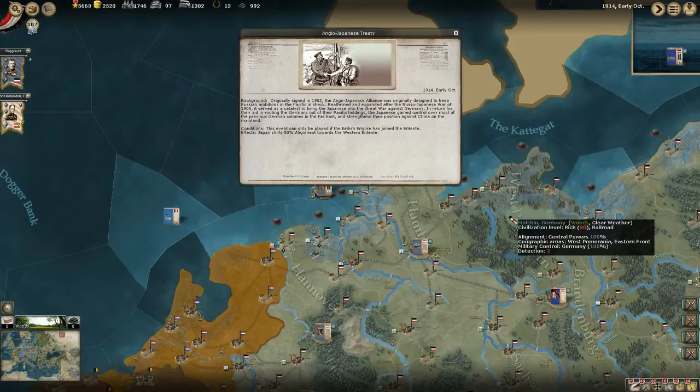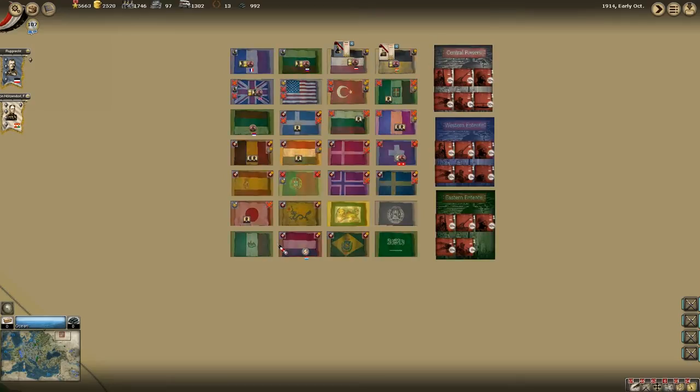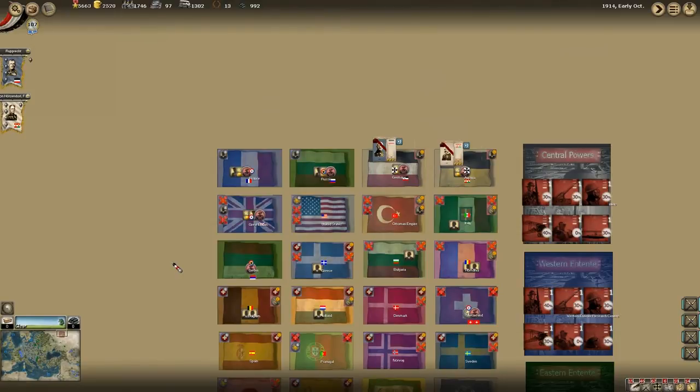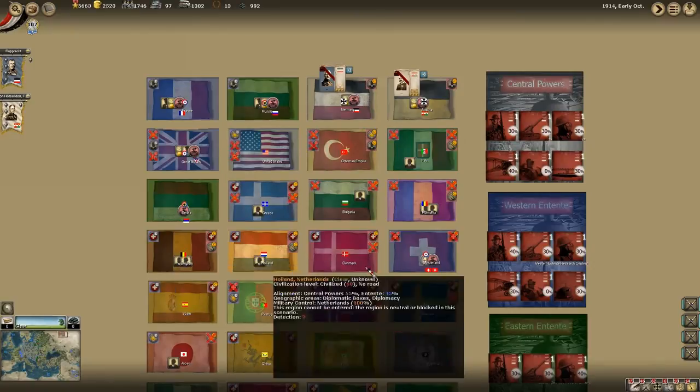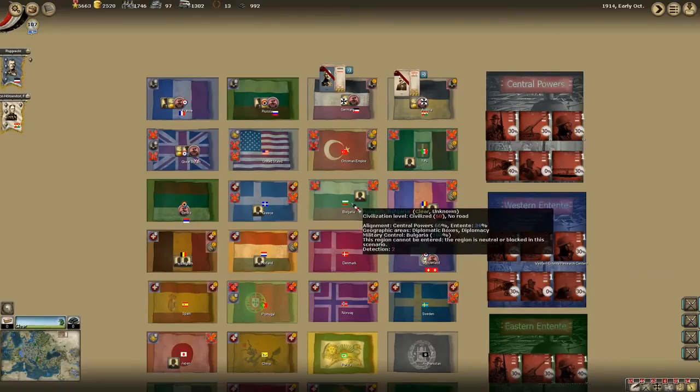The Anglo-Japanese Treaty. Originally signed in 1902, the Anglo-Japanese Alliance was designed to keep Russian ambitions in the Pacific in check. Reaffirmed after the Russo-Japanese War of 1905, it served as a catalyst to bring Japan into the Great War against Germany. In return for rooting the Germans out of their Pacific holdings, Japan gained control over most of the previous German colonies in the Far East. Japan shifts 50% alignment towards the Entente - we will definitely be at war with the Japanese next turn. That's going to be a problem facing the Japanese fleet. It's not the biggest, but it's not a laughing matter - it's going to cause me issues.